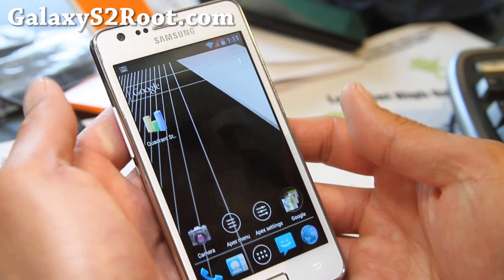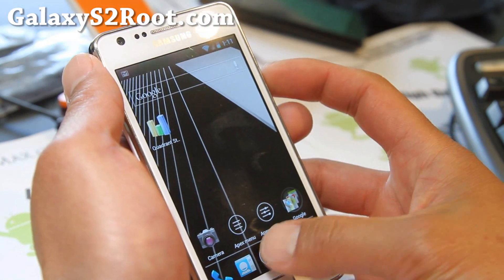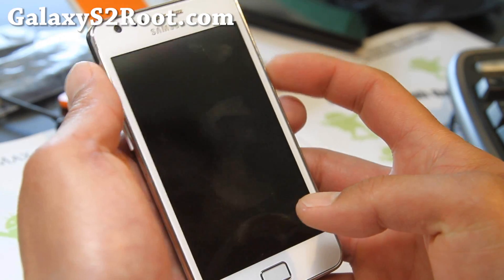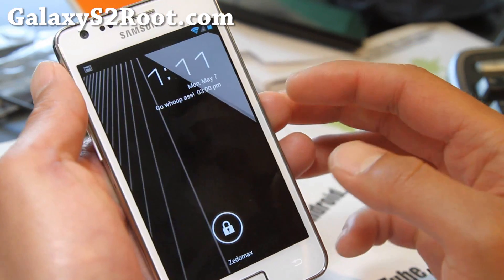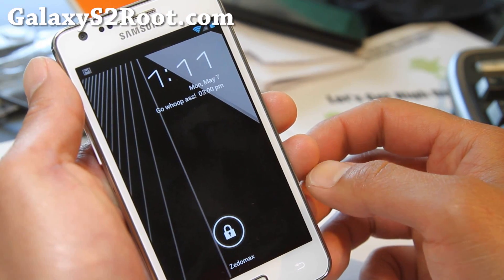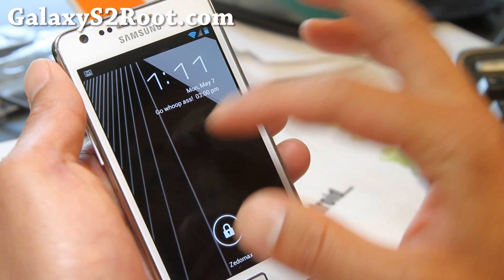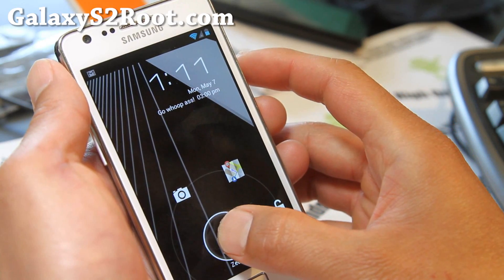Let me show you some of the cool things about this ROM with the ROM control. It's pretty cool. I've got it set so it shows what I've got to do at 3 today — it shows all your calendars and stuff on your lock screen. You can also modify the lock screen.